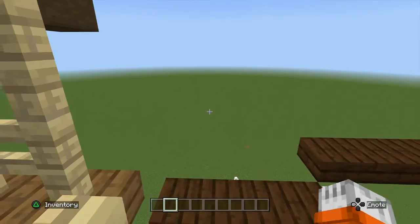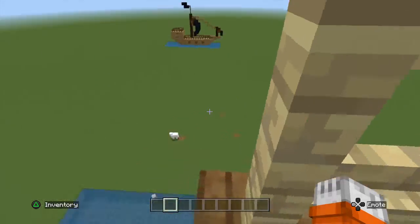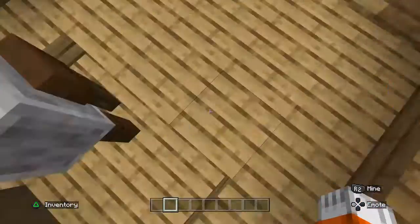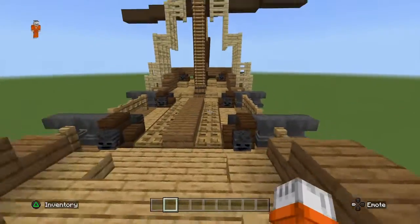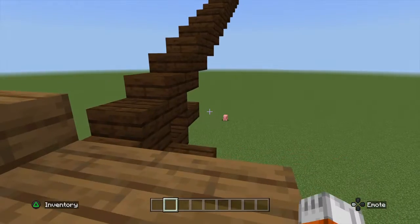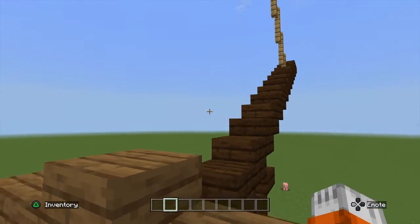This is another part of the crow's nest. Lower down to the ground, here is the steering wheel where you would steer the ship — like, turn it. Here is the front of the ship.